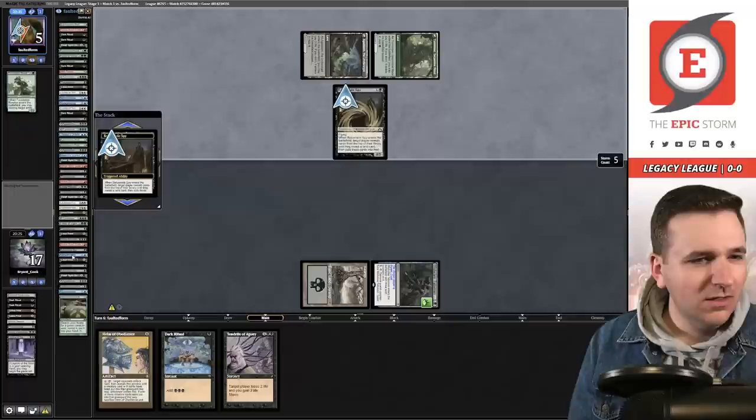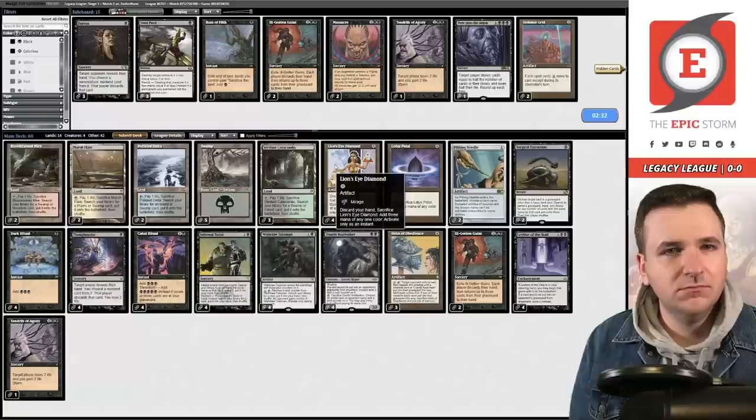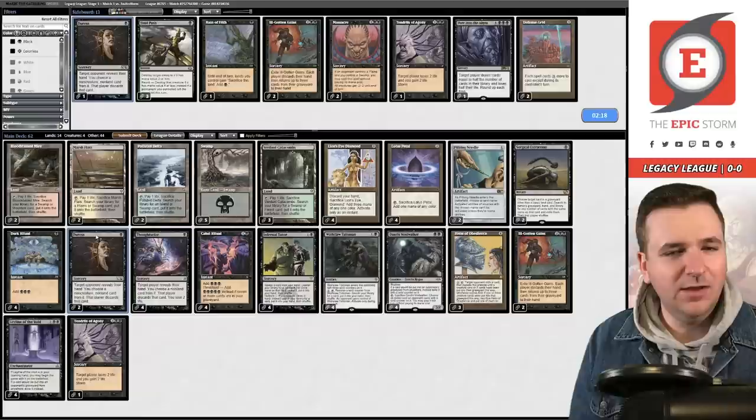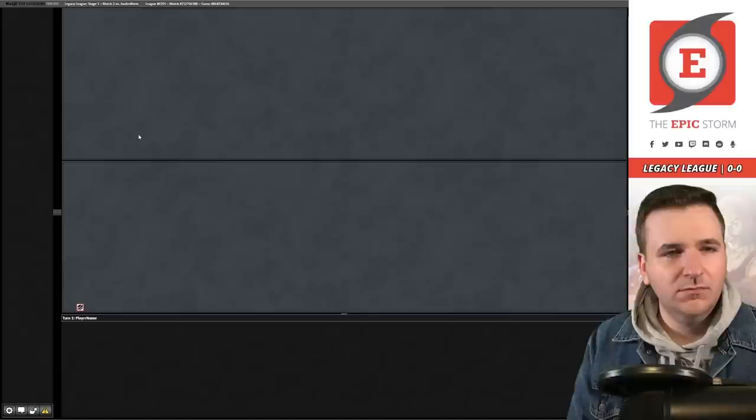They boarded in Force of Vigor and Leyline of Sanctity. We actually have a really tough time beating Leyline of Sanctity. On the play now — that was my game to lose and I definitely played poorly.